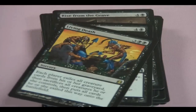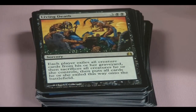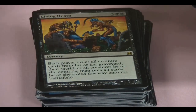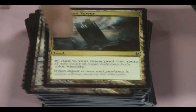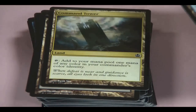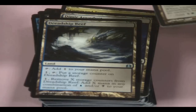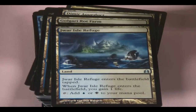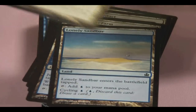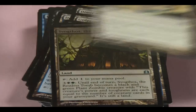Siphon Mind — each opponent discards two cards; that's a new card. Rise from the Grave, Siphon Flesh, Living Death — that combos with this deck insanely: get all your guys in the graveyard, Living Death plays and it's insane. Commander Tower from the previous video where you add mana of your general's colors.